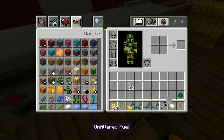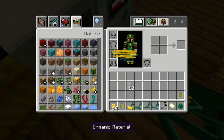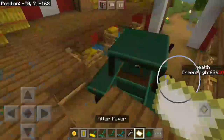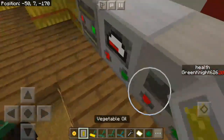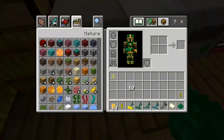There you go, you have your unfiltered fuel. Then put your canister once again in the unfiltered fuel. I almost forgot I had the filtration paper on me - I kind of thought that was a map, so I didn't bother putting it in. But anyways, you're gonna need about 8 of those biofuels - at least 8 of them to fill up your tractor to the max.